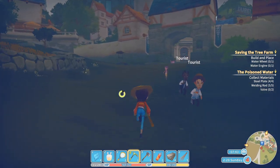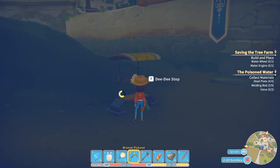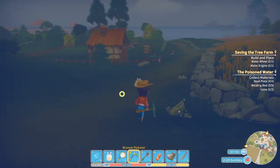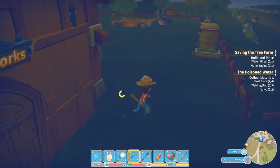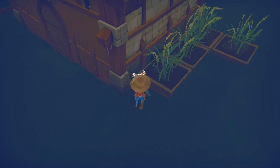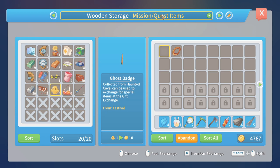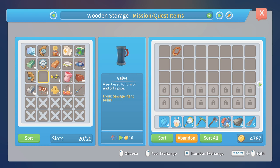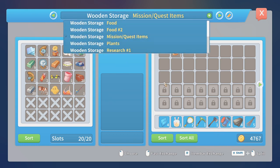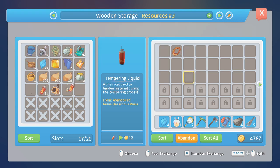Let's make sure that we're first going to fix that problem. Do I have everything on me, by the way? No, I'm missing my valves. All right, really going to grab those real quick. We can do it using this chest over here. My valves are coming with me. My tempering liquid — don't put tempering liquid in here, because it actually has a place in my resource box.